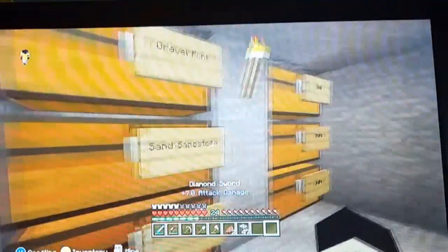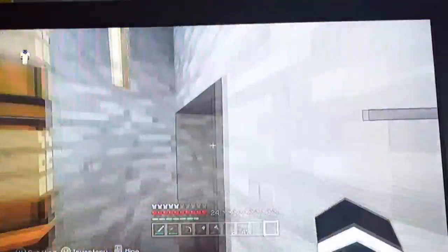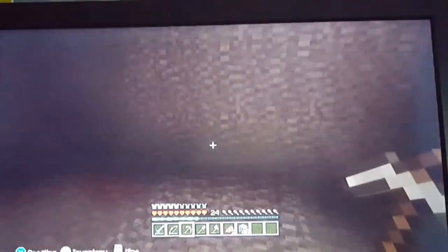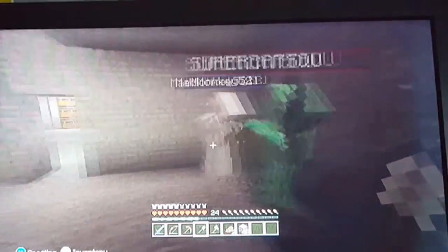I'm just gonna place stone. It should be stone in the stone chest, I'm pretty sure. No stone whatsoever. I'm just gonna break everything that's not stone. Take a look at the dimensions - anything that's not stone I want you to break and replace it with stone once you have some. CatSquid, can you go make us some stone and put it in my furnace?